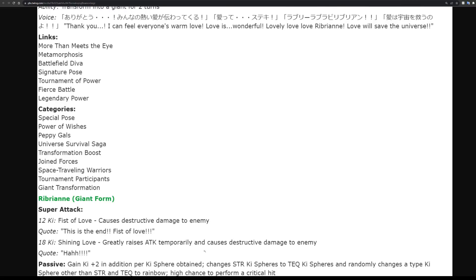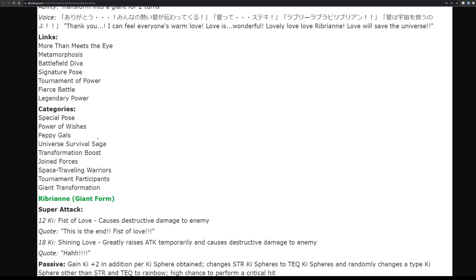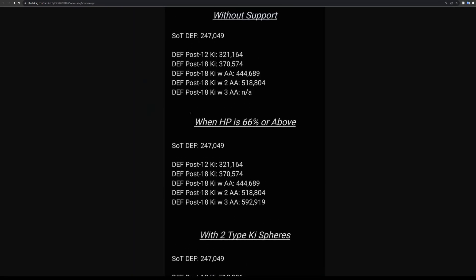In the transformed state they do more orb changing again and gain more key spheres per key sphere obtained, plus a high chance for more critical hits. But the problem is they have so much orb changing while their kit doesn't really benefit too much from it. Sure they can get 66% crit, but why do they have this much orb changing? It's weird that half their kit is literally orb changing.